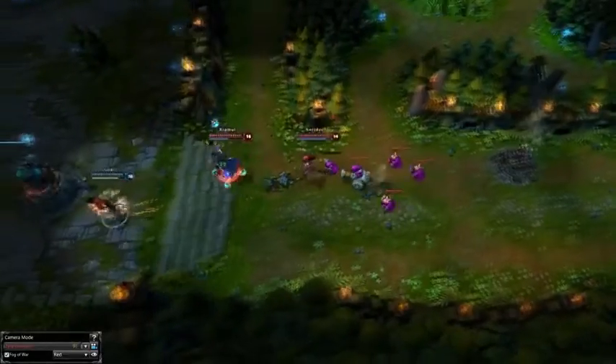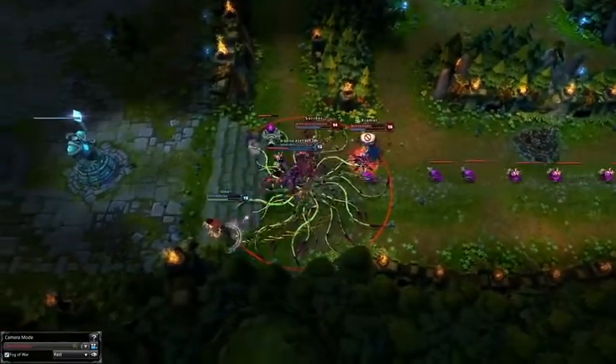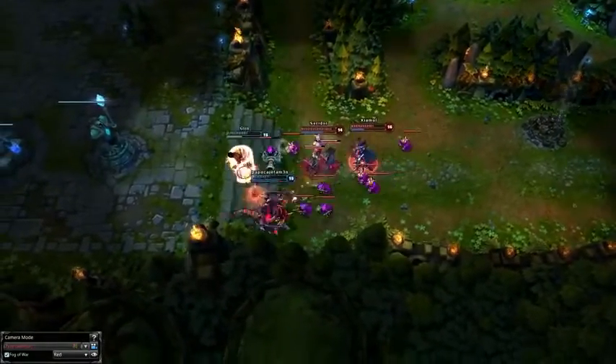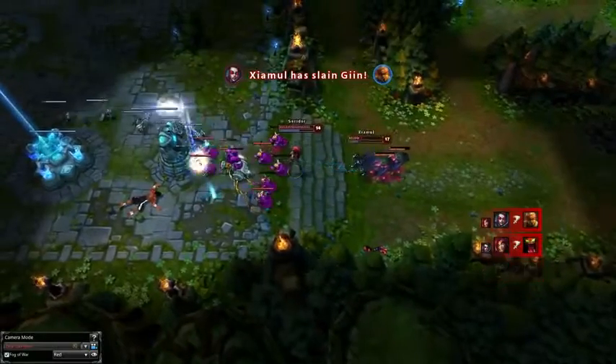The next con is that her plants can push the lane when you poke with them. You just need to be careful with your positioning of the plants when harassing, and this is why you usually want to activate your melee ranged plants instead of your ranged plants when harassing. The last con is that all of her skills are skillshots. This makes her kind of hard to play, and it can also make it easy to outplay her. You need to understand that if you miss your skills, your pressure is gone until they are up again.